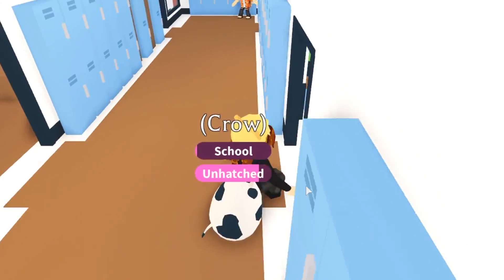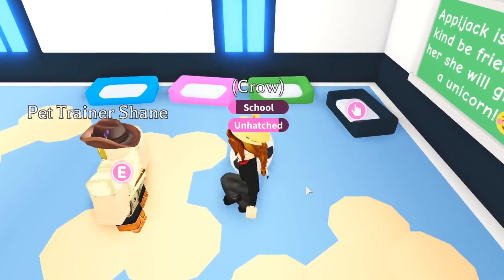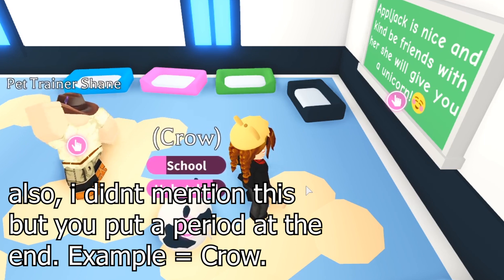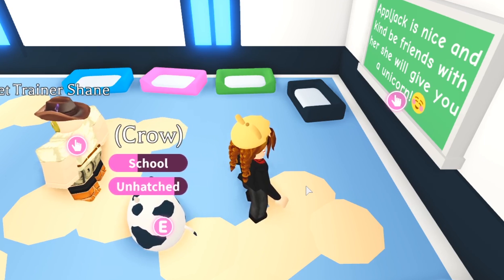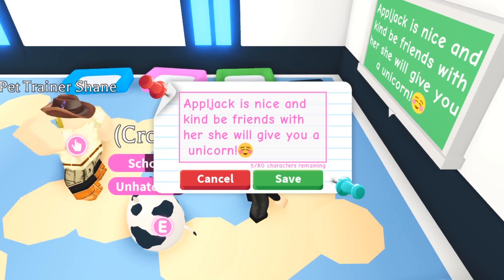But when it hits the letter D, you want to name it whatever legendary pet you want that is from that egg. So if it's a farm egg, it's going to be a crow and an owl. And the next step is you have to reset your character with the egg out and do the most recent reset command.